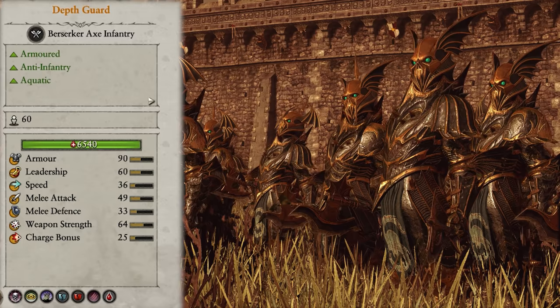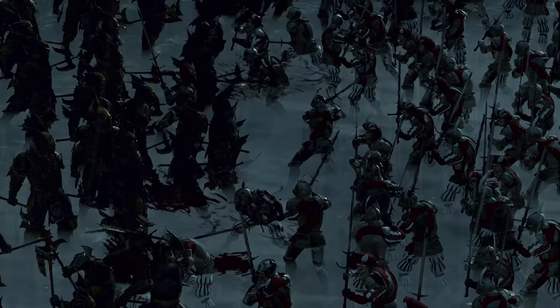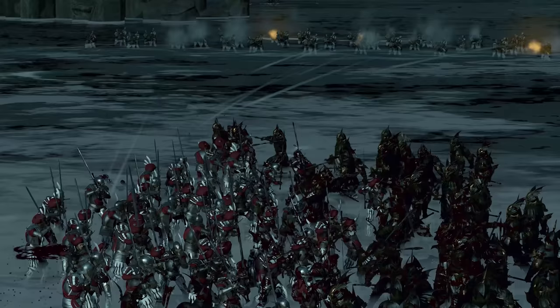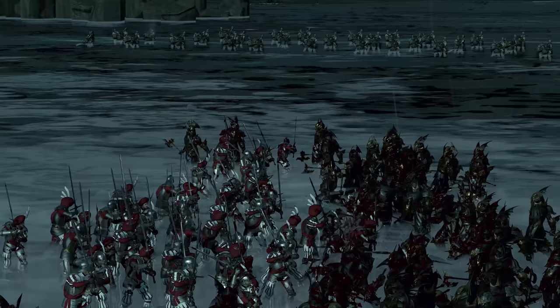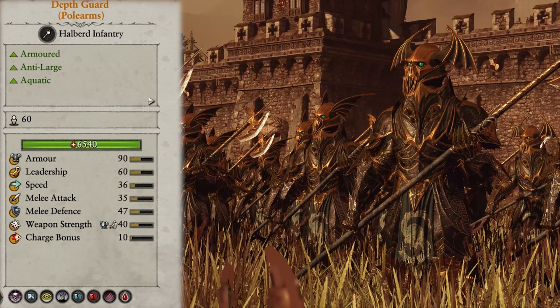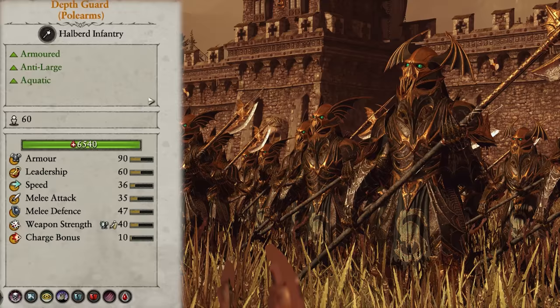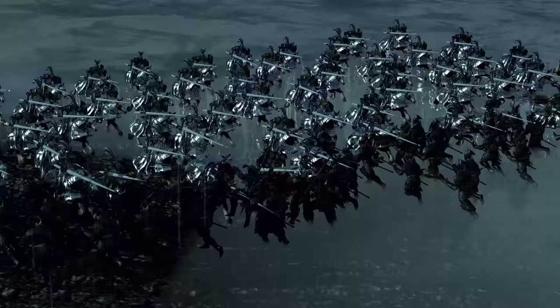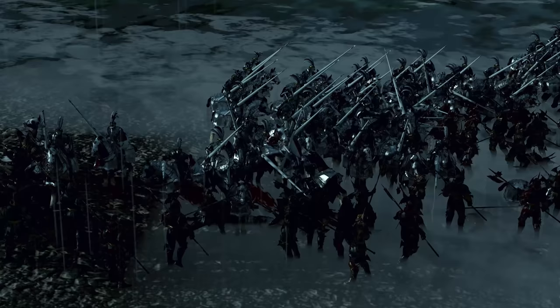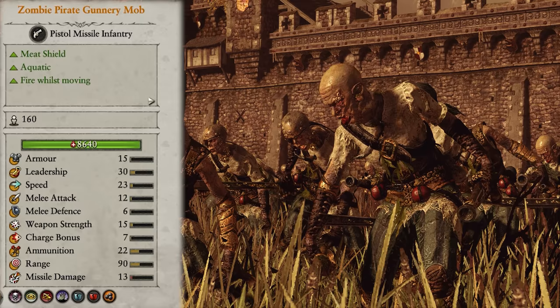Finally we get to the Depth Guard — they're armoured and anti-infantry, and are the top tier infantry of the Vampire Coast. They can not only hold the line better than Deckhands, but they can also do some actual damage and pick up quite a number of kills. They come in two varieties: regular and polearms. Polearms come with anti-large damage that's actually pretty good, letting them win some duels against mid-game cav. I take four regular and two polearms with me right into the endgame, and they serve me well all the way.